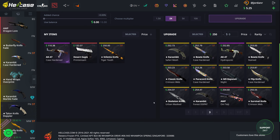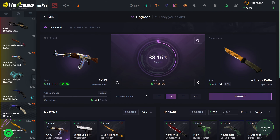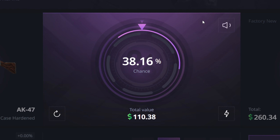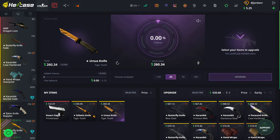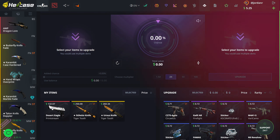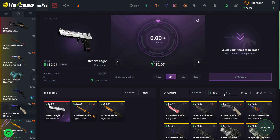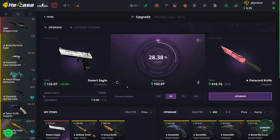I need to hit this next upgrade to actually be back over $500. I'll go for this factory new Ursus knife, tiger tooth — let's start a tiger tooth collection. 38% chance. We actually hit that. We're looking decent now. I'm still definitely down money, definitely below $700 still. Yeah, we're at $642. I'm going to go for a kind of risky upgrade here — I'll try to upgrade this print stream to something around $400. Factory new paracord knife slaughter would be nice to hit.